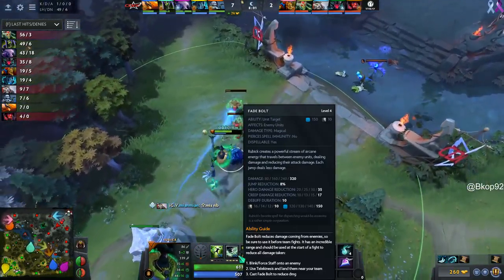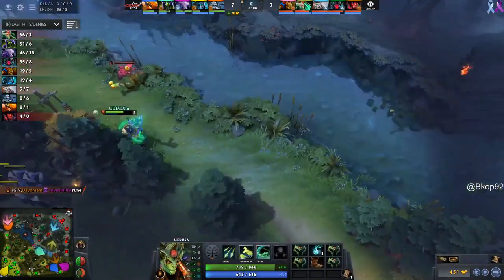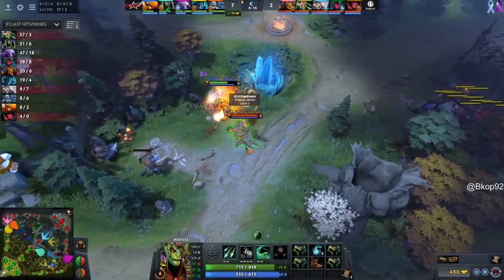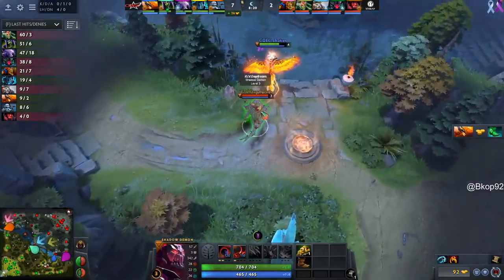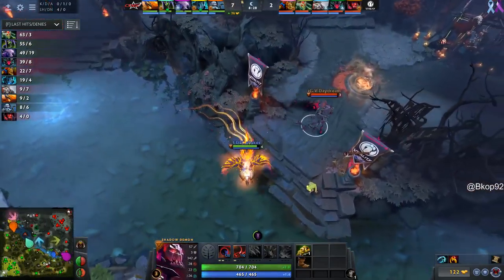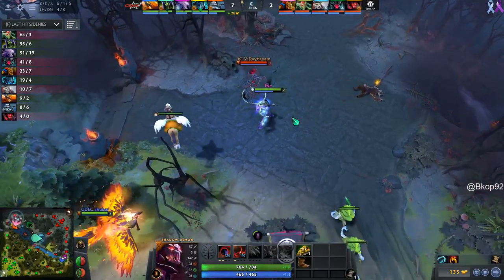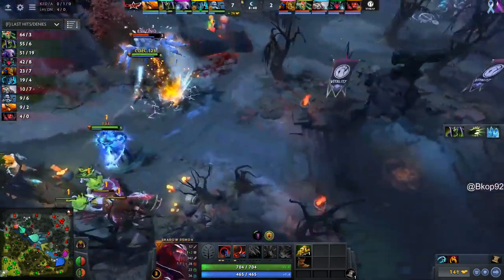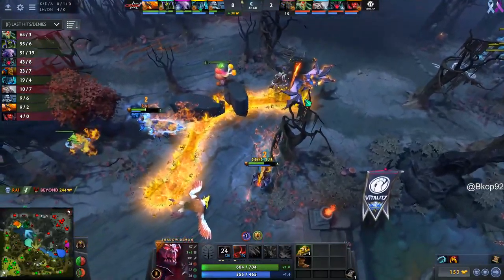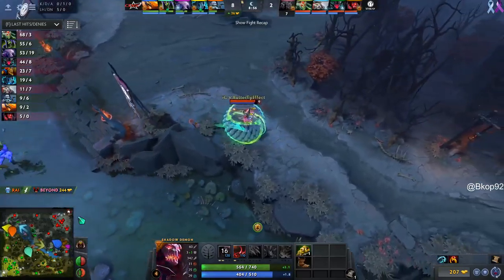Again trying to go in on one, two, three — but Ray is here. Frost Shield placed on one, two, three, gets the Shards to back off. Dust going down over bottom — that was to Eve, and that was with the Chronosphere. And falling — that's over top once again. Taking a look at this Rubik — Arcane Supremacy with the Fade Bolt and the damage reduction as well as the damage that it does is just really devastating on Butterfly Effect early.